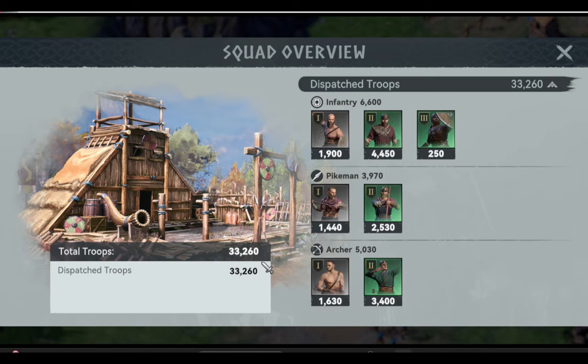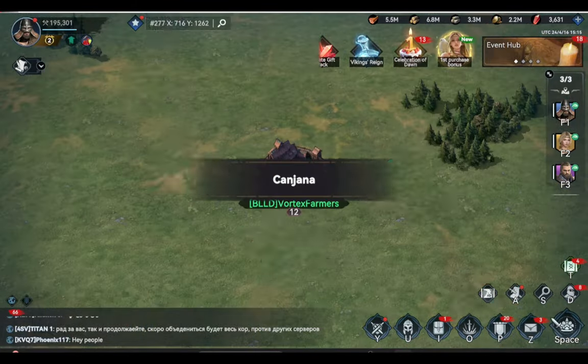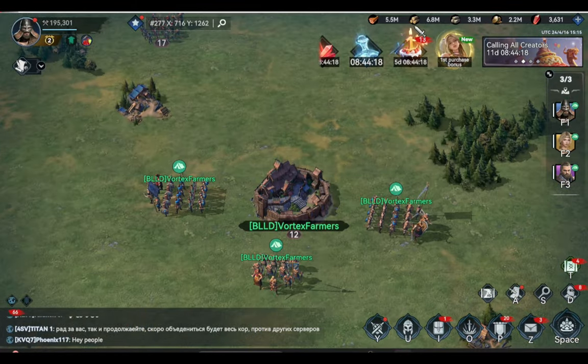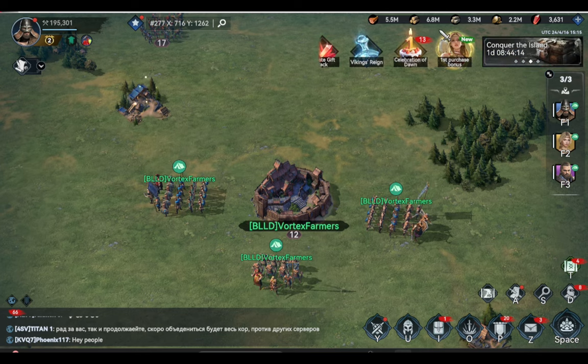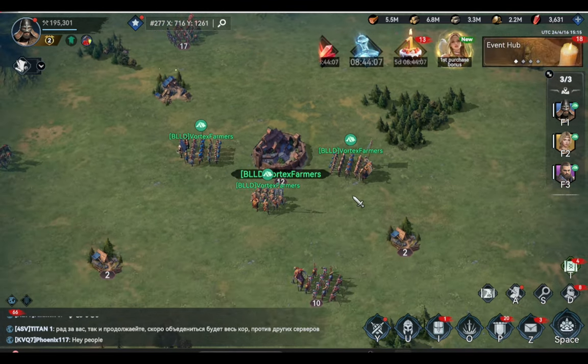That way we can now loot our city and no troops will be killed. My plan here is to get at least half of these resources. I don't want to empty my farm account because I am still in the process of leveling up my buildings and training my troops, so I will just take half of these resources.